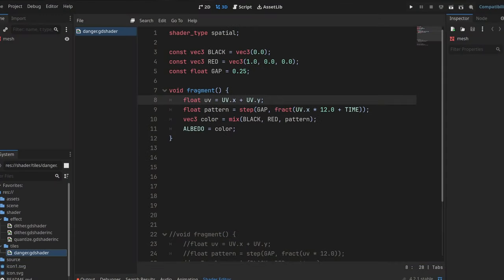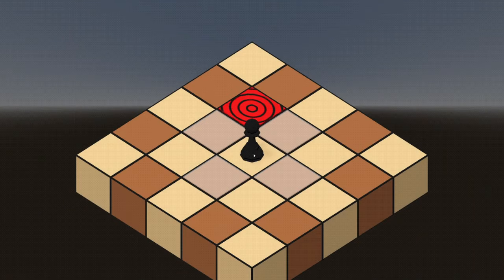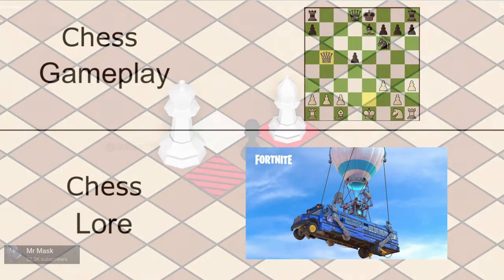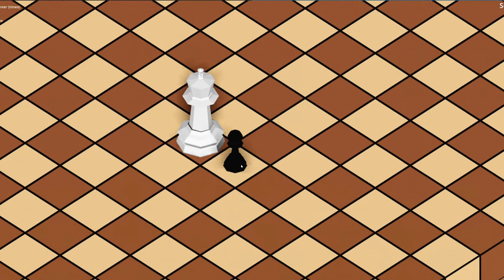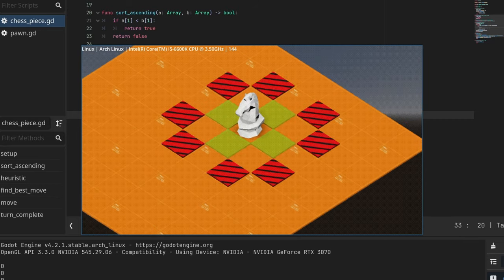I added a few cool shaders to warn the player where the enemy is attacking and where the enemy is landing. That's right — the battle bus is now part of the chess lore. All we need now is some attack animations, and by animations, I mean removing the enemy piece from existence.